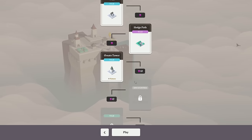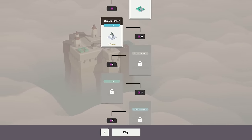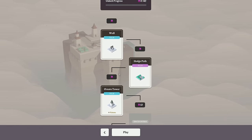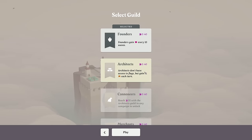Looking at this, I think each few waves we get to — I think that's what these pink numbers are — we unlock new tiles and things, and new tiles are what we use to plop our things down. We've also unlocked the Architects.